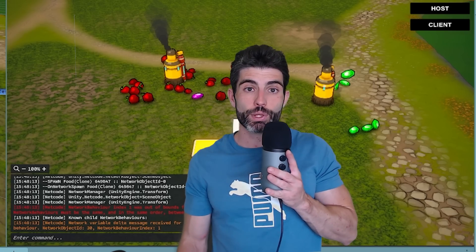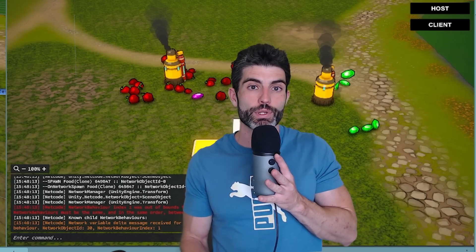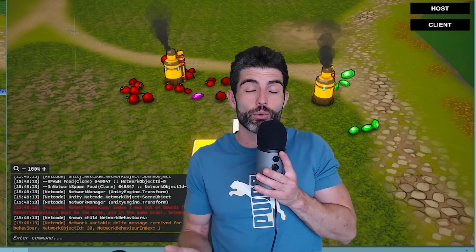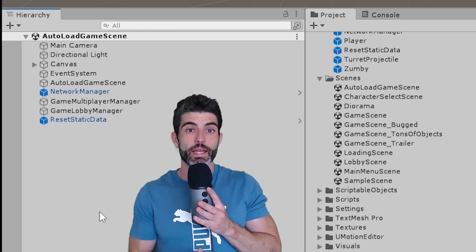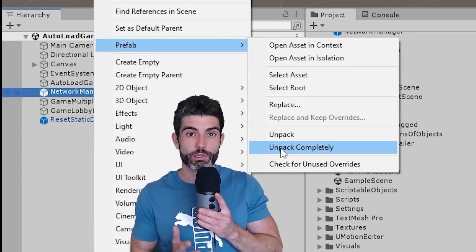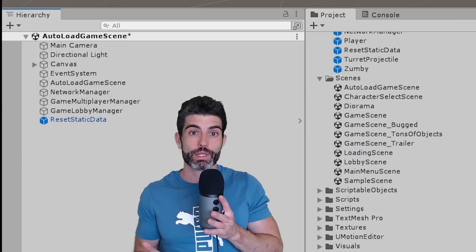I had one where everything was working perfectly and then all of a sudden everything stopped working. After going crazy for many hours, it turns out the answer was somehow related to the network manager. I still have no idea exactly what happened, but the solution was simply to unpack the prefab — as soon as I did that, everything suddenly started working.